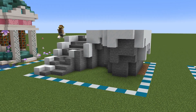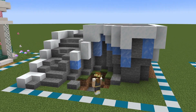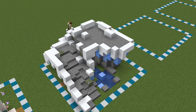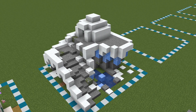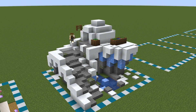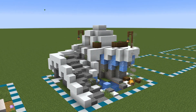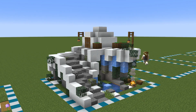We started off this structure all in stone just to get that shape and work it together, and then we started to add in those bits of detail — mossy cobble, cobblestone, and of course we have the pond down in the center of this area which turned out super cute. And to top it all off I added in a few spruce leaves just to add a little bit more color.